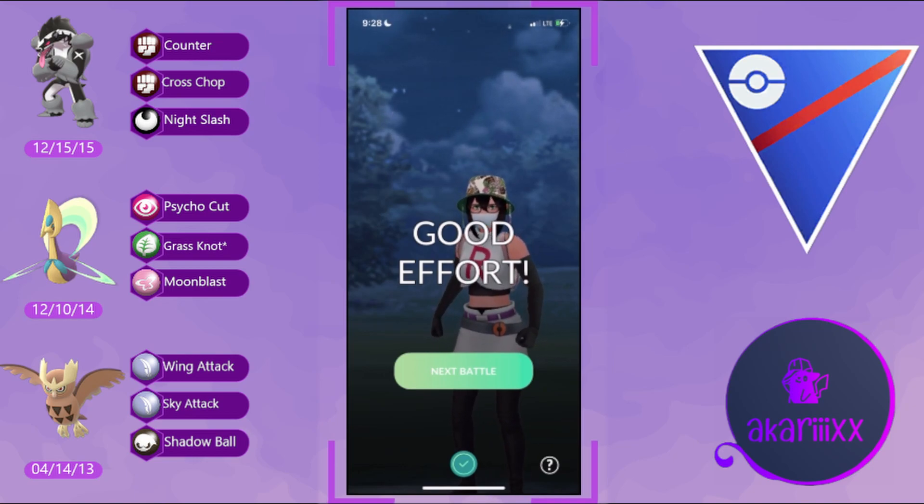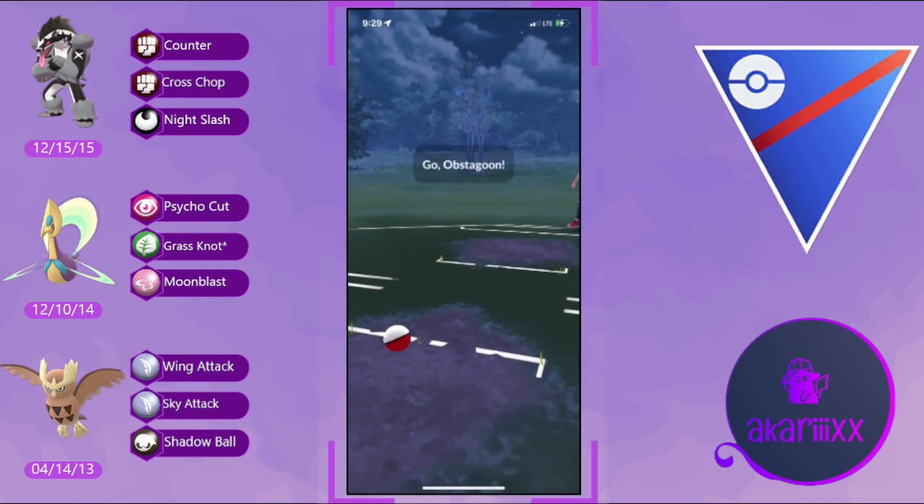Obstagoon gets two charge moves off for some meaningful chip onto Alolan Ninetales before getting Charmed down. The Sky Attack KOs the opponent's A9, but they fire off their own Sky Attack on a single pixel of HP to call game. Well played by the opponent — not much I could have done there.